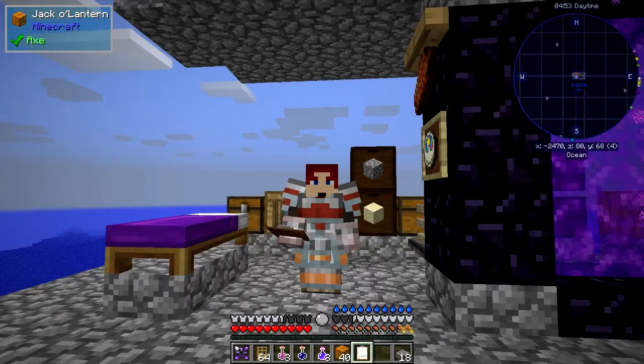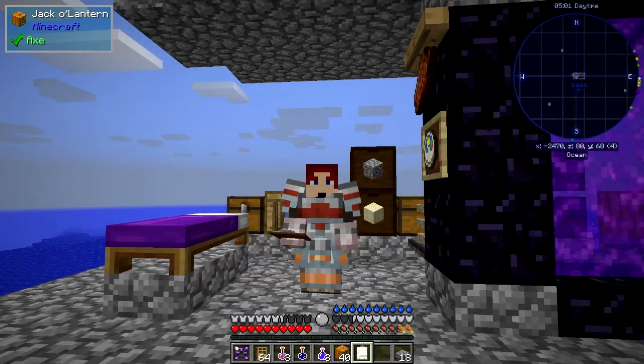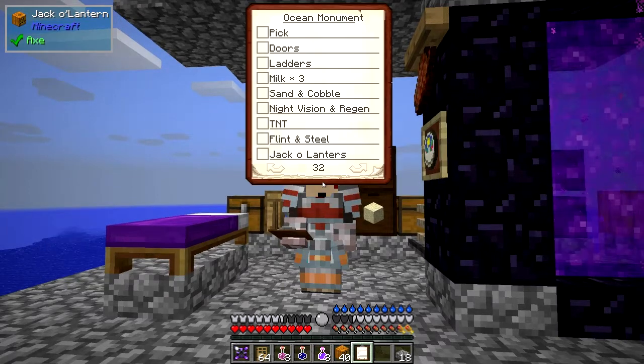Hello everybody and welcome once again to Danny and Sons Realtek mod pack. Today we want to do the second of the three elder guardians. I've got a checklist — let's look at that first. We need doors, ladders, milk, sand, cobblestone, night vision, regen, TNT, flint and steel, and jack-o'-lanterns — that's basically what we need.